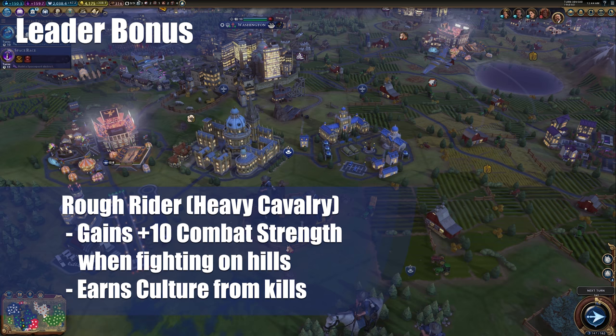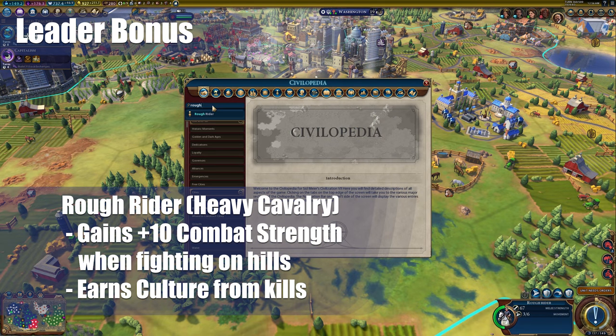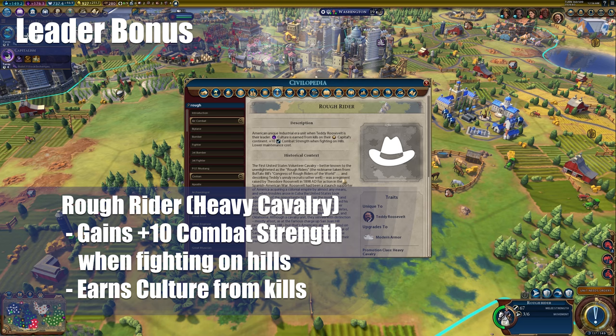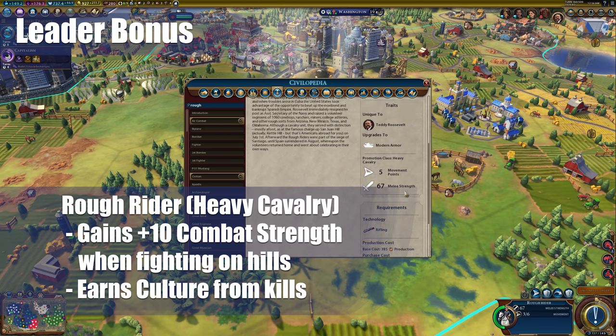They do have the other bonus of earning culture from kills on the capital's continent. Some estimates from looking online suggest it's probably about half the strength of the unit that you kill in culture that you get back, which isn't a ton, but it's something. And if you're pushing for that culture victory, every little bit can help. Also, the Rough Rider requires no bonus resources, so you're going to be able to build a lot of these even if you don't have access to oil or other things.